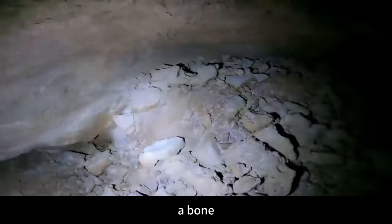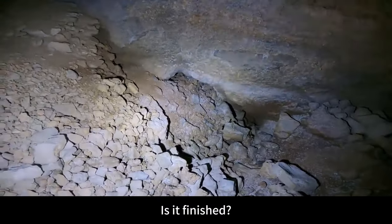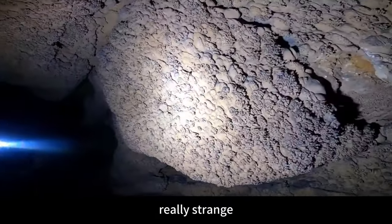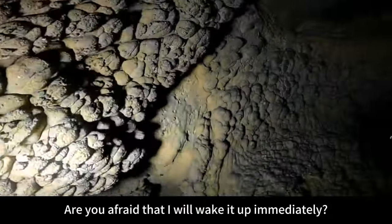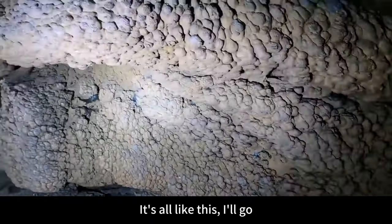There's also a spider web here — and a bone! No more holes; the cave and tunnel have been sealed. Is it finished? This is the end. The color is pretty nice — this color is weird, really strange. It's all layer upon layer of stone grape deposits. Are you afraid? It's like a corpse turtle — like piles of corpse turtle worms. It's all like this!